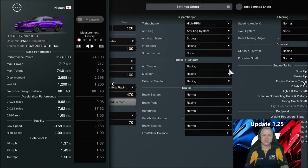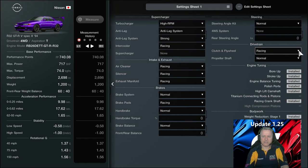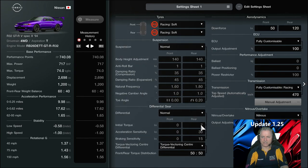High RPM turbo, anti-lag strong, racing intercooler, racing air cleaner, racing cylinder heads, racing exhaust, racing brake pads — though I don't think you need them, that's just extra expense unless they're there to hold you on the line. Racing clutch. We haven't got an upgraded prop shaft. Every possible engine application apart from the fancy stuff like titanium connecting rods — because I think those are a gift item. Weight stage reductions done, increased body rigidity done. That setup will get you to pass the test.